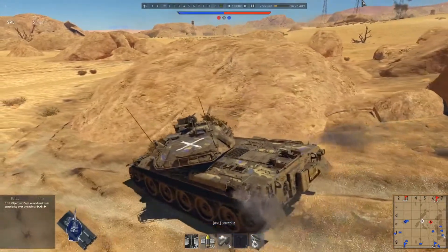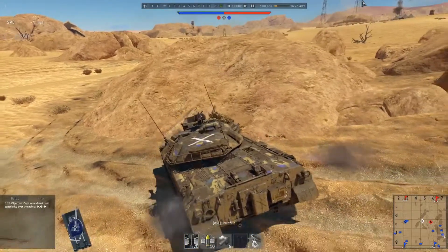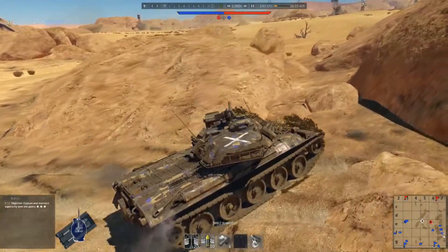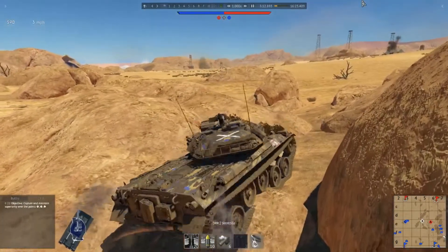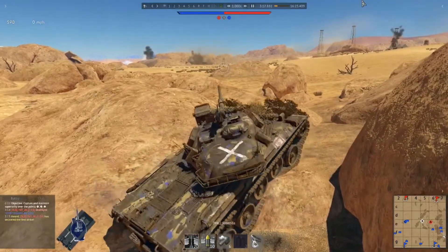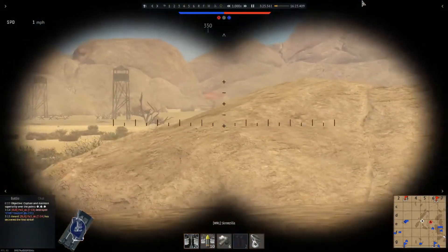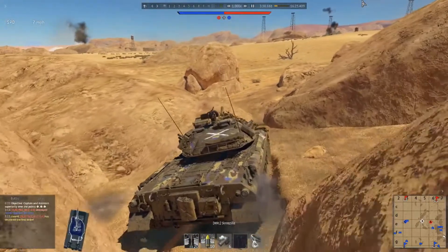One of the things that an armour-piercing fin-stabilised discarding sabot has is that it uses a phenomenon called hydrodynamic penetration. Based simply on the density of the target fluid and the density and the length of the penetrator, the penetrator will continue to displace the target to a depth of the penetrator length times the square root of the penetrator-to-target density ratio.